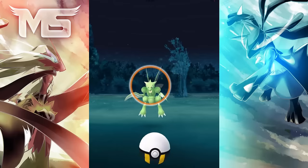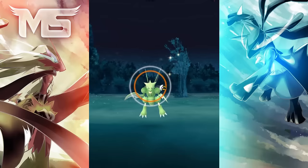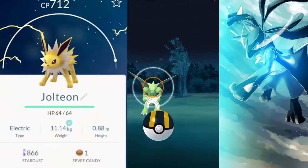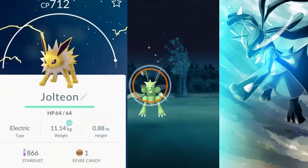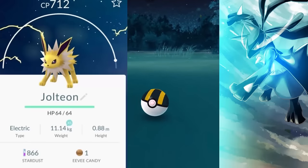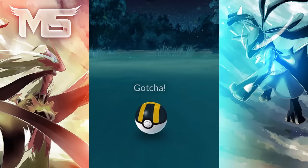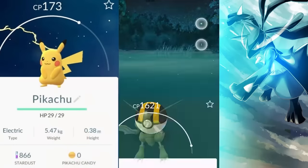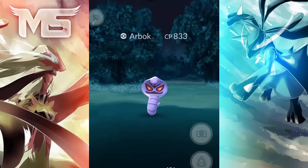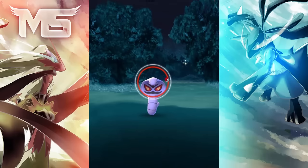Tip 2: CP, or combat power, is shown above each wild Pokemon. What a lot of you guys might not know is there is an individual dot in the stats screen — you'll see a little semi-circle at the top of each Pokemon's stat screen. The bold part with the dot at the end indicates that Pokemon's current maximum combat point potential. Some Pokemon have higher maximum CP potential than others, which is a quick secret tip to help you decide whether to evolve or power up a Pokemon.